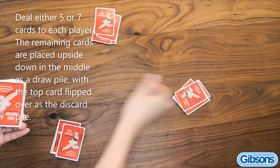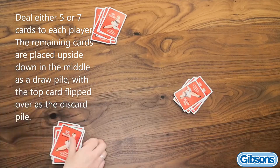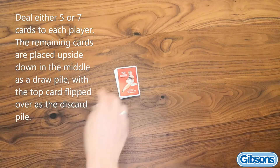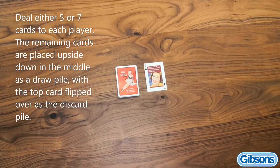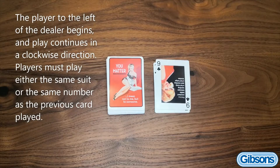The remaining cards are placed upside down in the middle as a draw pile, with the top card flipped over as the first card in the discard pile. The player to the left of the dealer begins and play continues in a clockwise direction.